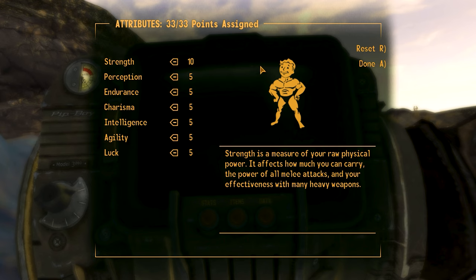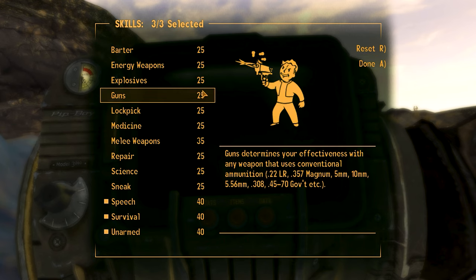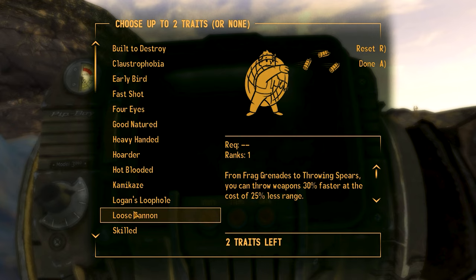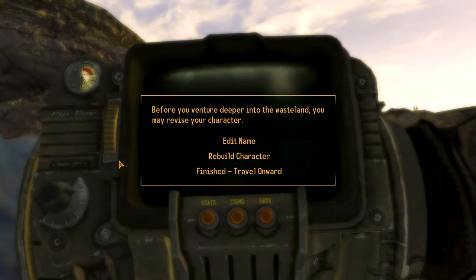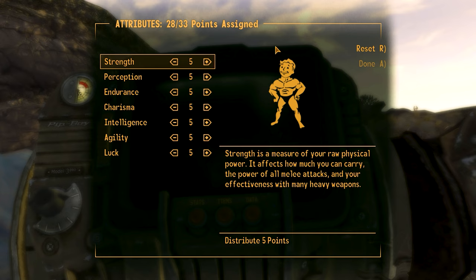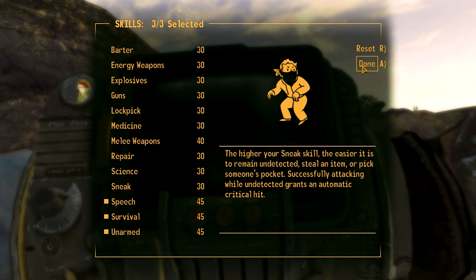We're going to choose the same amount of points — no problem — and you'll see we've been raised by five all the way through. That's what we want. We're going to click Skilled again — that is the most important thing. Click Skilled, done, and you're back in. Every time you do this you'll see that the Pip-Boy goes down a little bit. You're going to keep doing this until the Pip-Boy is basically off the screen, at which point you will be at a hundred in every skill and ready to go at level one.